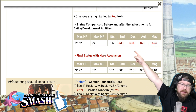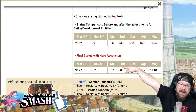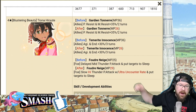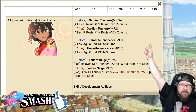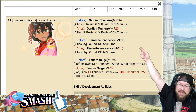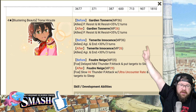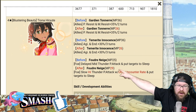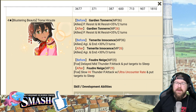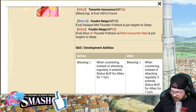Her stats do change a little bit here — we'll show you the before and after. That's before Hero Ascension, that's after Hero Ascension. Those are the changes. Now, Tiona! Her first skill goes from MP 36 down to 26, which is very significant. Turmorite Innocence also goes from 36 to 26 once again. Her third skill gets Ultra Uncounterate and MP goes up — everything else goes down but the alternate counter rate goes up. Very interesting.